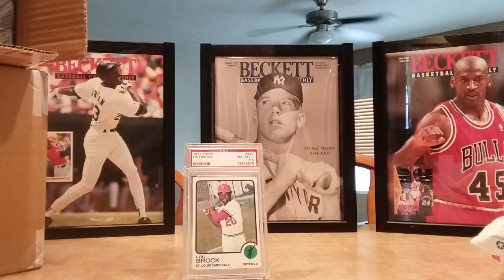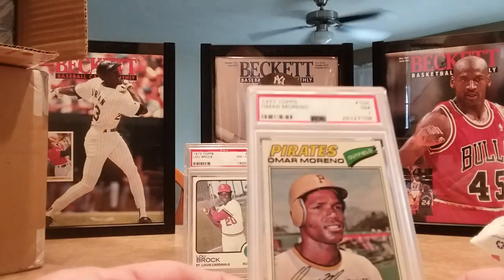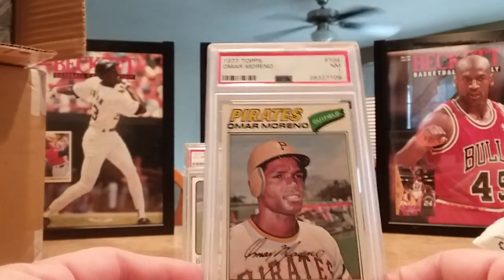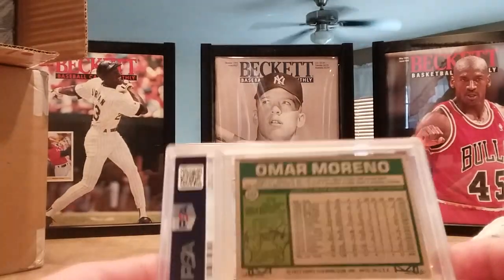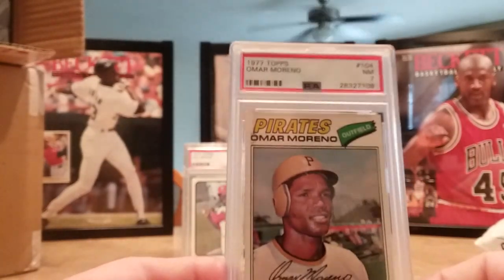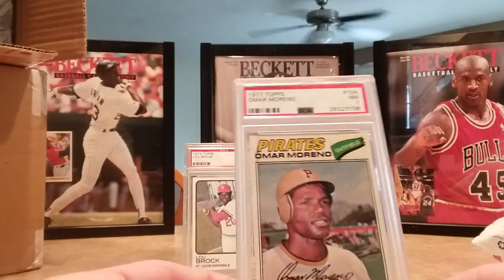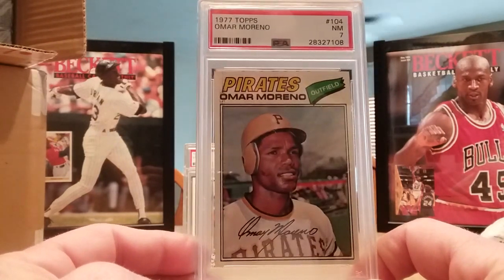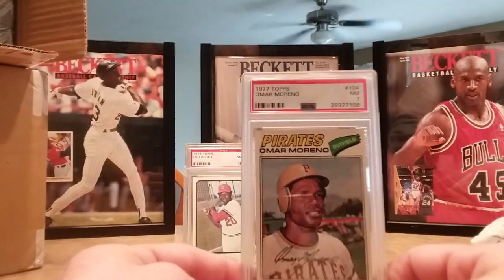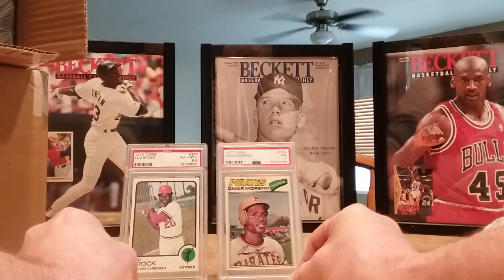Then I picked up the 1977 Topps Omar Moreno Pittsburgh Pirates rookie card. Of course he's in my stolen base top 50 stolen base leader collection — this is only a seven, but that's a tough card to find graded. Not too many people are grading these. He is number 42 on the all-time career stolen base leaders with 487, and he only played 12 years. He still holds the single season record for the Pittsburgh Pirates — he stole 96 bases in 1980. Bob Lewis probably has that card.